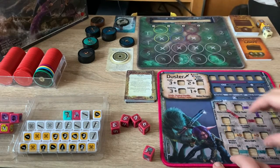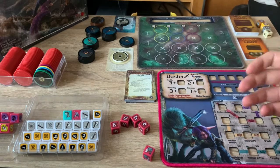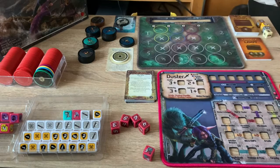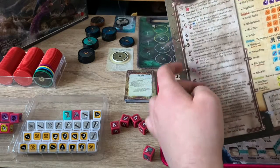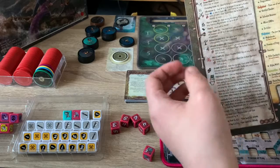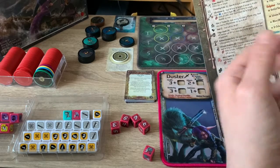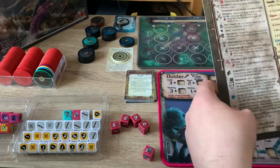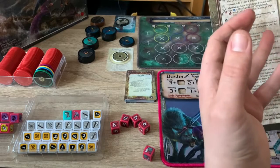Down here we have a large row of different ability slots — the ones with stars are where we can start. We use training points to slot in a dice and upgrade as we go. There's a lot of abilities here — a lot of content — but they aren't too bad. After a few plays of the character you memorize them. Some will heal, some do damage, some apply status effects, buff stats, and so forth.